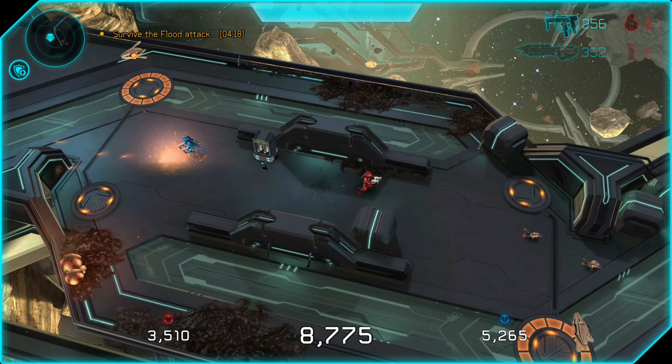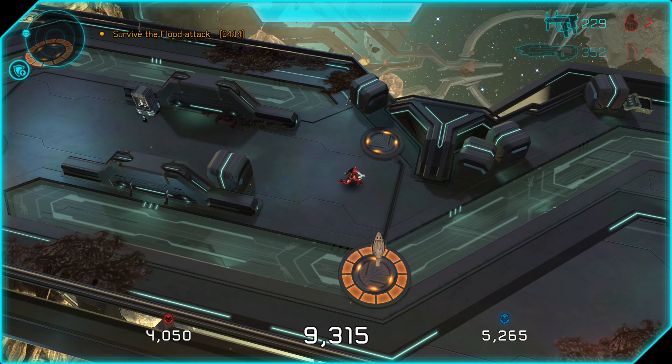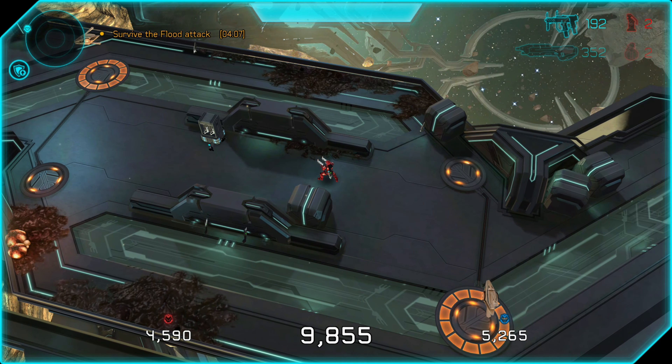There are two kinds of infection forms in this game. There are the smaller ones, which are more numerous and not as brightly colored — more of a muted color, like a tan. But then there are the bigger, brighter ones — they're more of an orange. And if you touch those, they'll latch onto you and void the achievement.